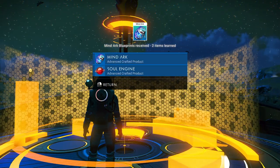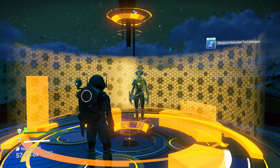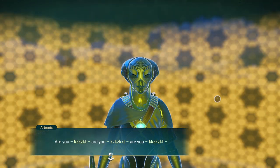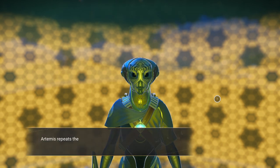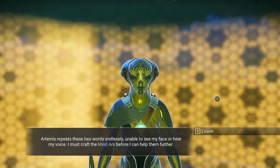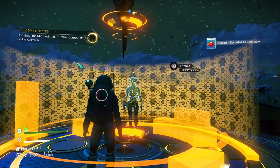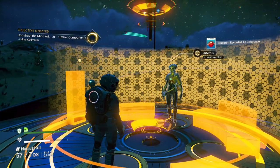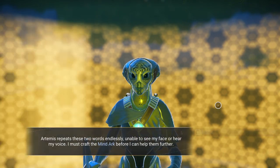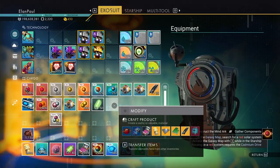Very interesting, wasn't it? Looks like Artemis. Artemis repeats two words endlessly, unable to see my face or hear my voice. I must craft the mind arc before I can help them further. Leave. And hopefully that is it — I think we can try again but it just does the same thing. Alright, so we've got to craft the mind arc. Let me open these up real quick. What did we get? We've got Iridacite — it's worth a lot of money. And we've got a tritium hypercluster.